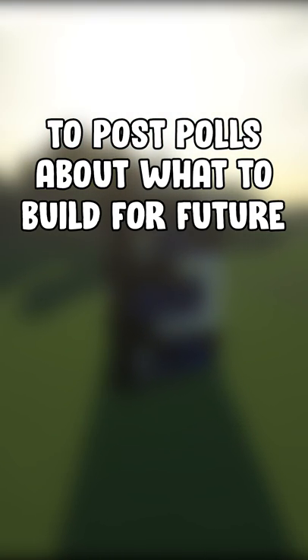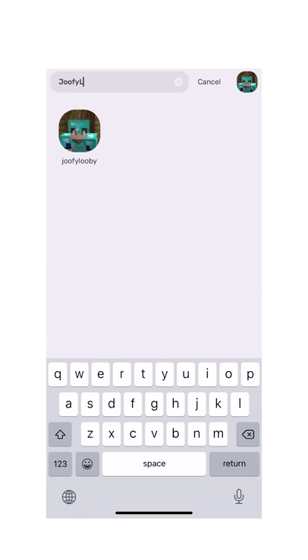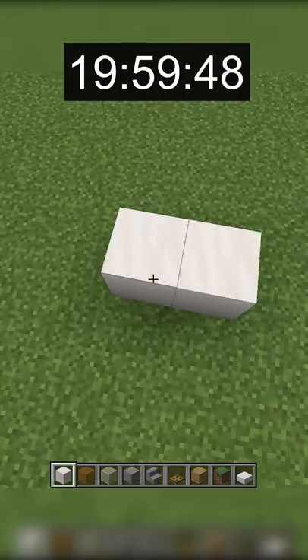Before the final build, I wanted to let you know that I'm going to be using the Nunu app to post polls about what to build for future building challenges. You can download the app in my bio and then search for my name within the app. The first poll is already up. Back to building.